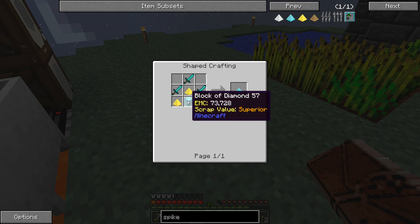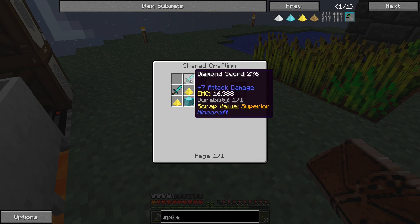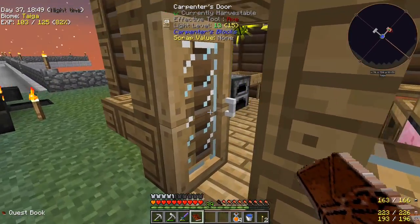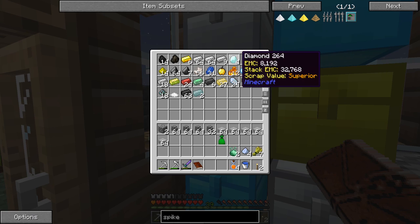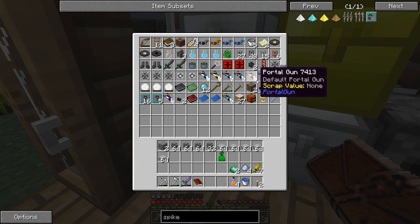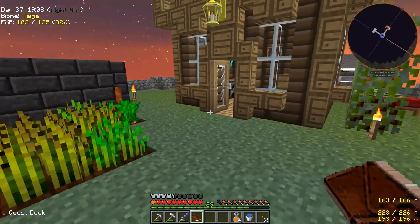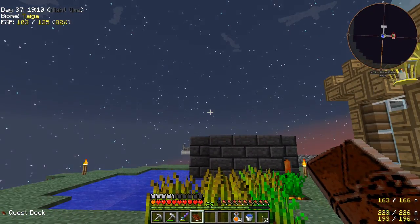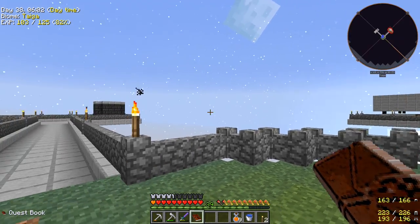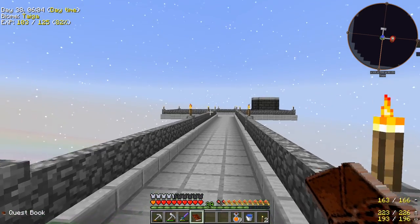We need nine for the block and two per spike, so about 15 diamonds total. Currently we're at four, which isn't a lot. Even if we pulverize both diamond horse armors we have, that's still not enough diamonds. We're gonna have to figure something out. We need to get power running and stuff hooked up — let's get going.